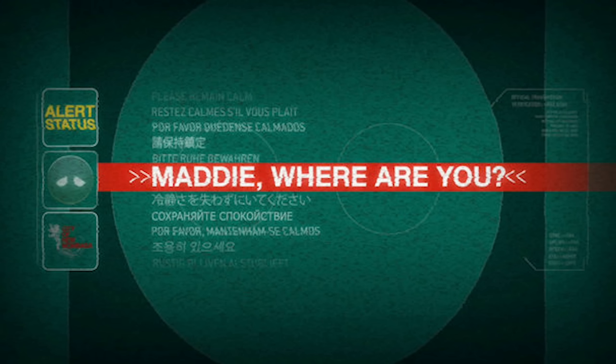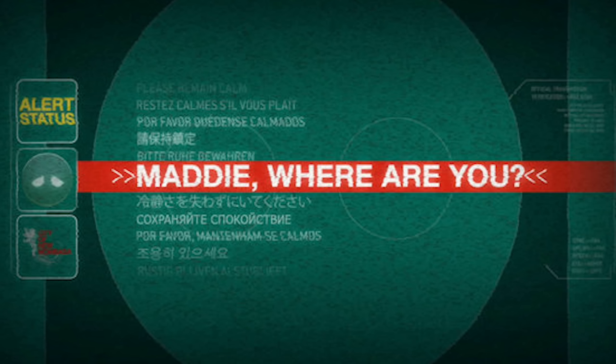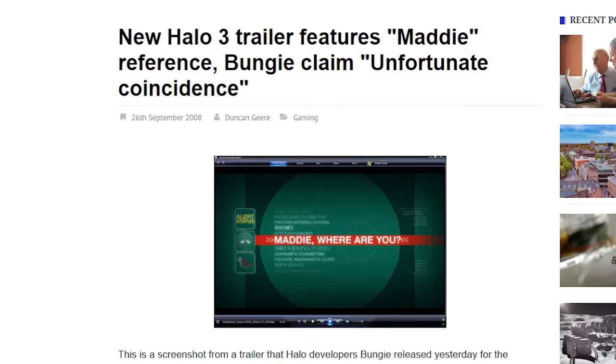During the promotional period for Halo 3 ODST, at the very end of the initial reveal trailer there is a screen that pops up alluding to the side story you can find through the audio logs in ODST. However, you'll notice that the Superintendent is searching for a character known as Maddie, whereas in the final release of ODST the character was named Sadie.